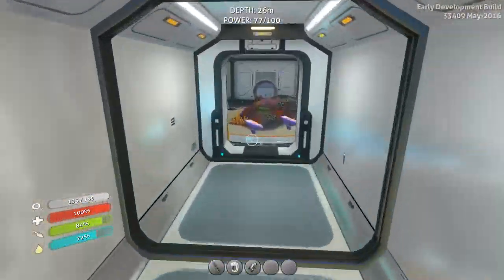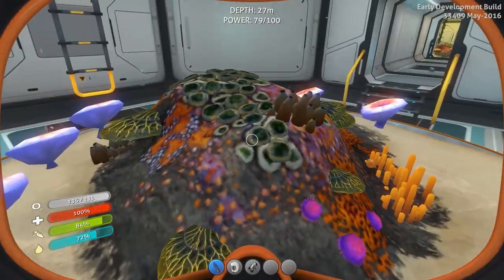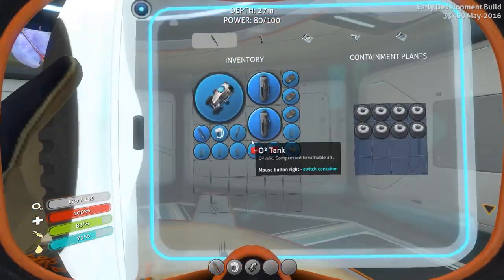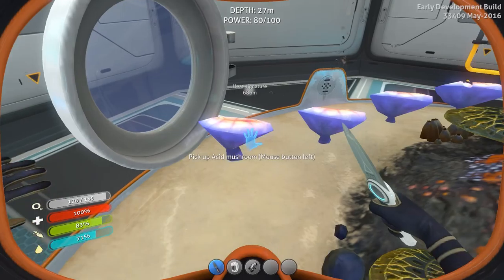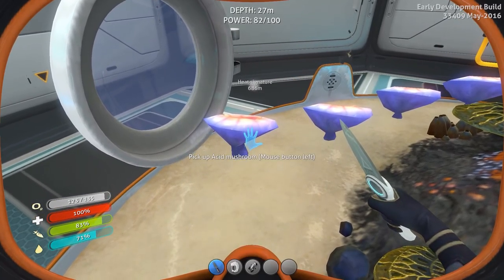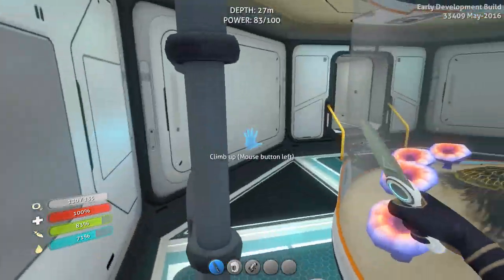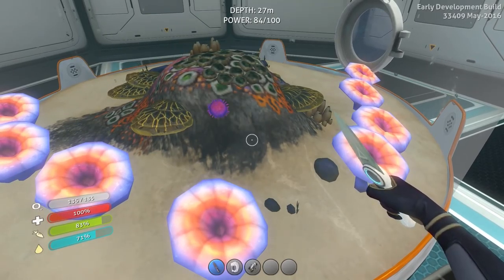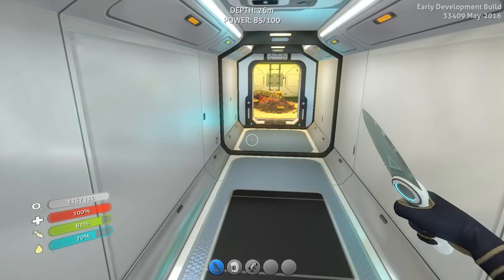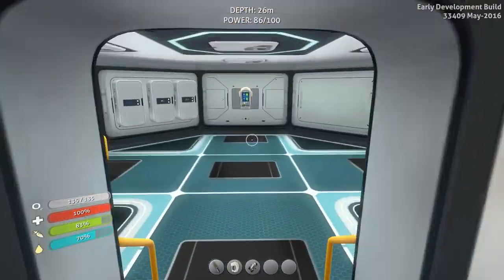You guys told me that these acid mushrooms - you can melee them with your knife and get spores. Every acid mushroom you melee you get like four spores, and then you can plant those. So every time you melee one you get four more, but you better have some way to get your hit points back. It's not a lot of damage but it's some. That was a really good tip, thank you.